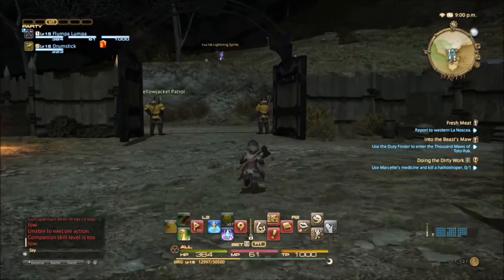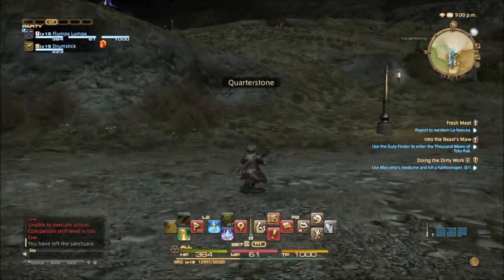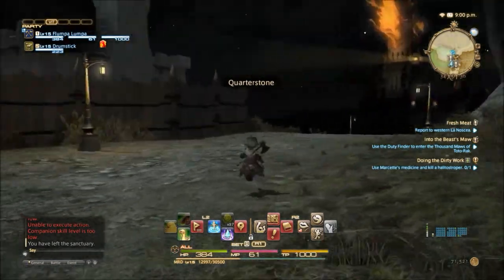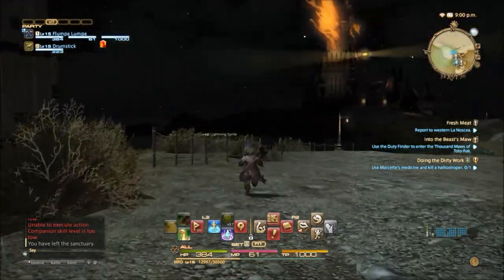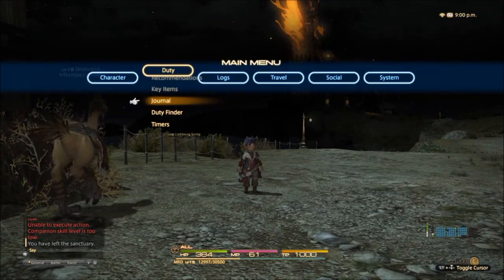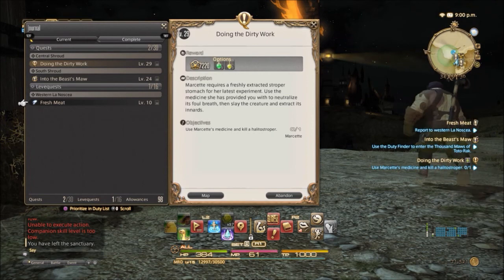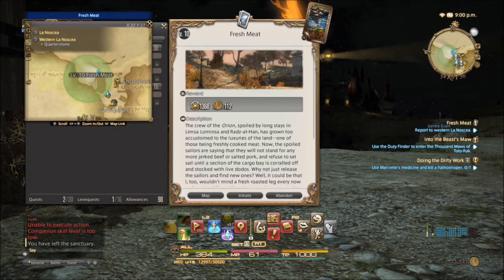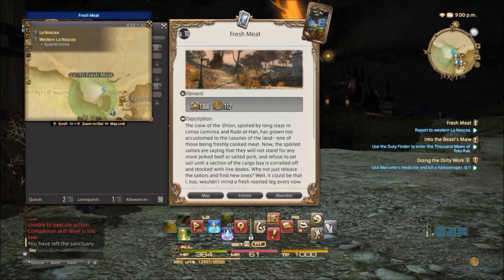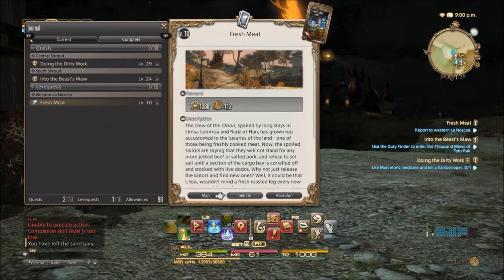The guild leves are always kind of in this area, so we're never going to be going very far. You can see this is a green circle — that's where the leve is going to take place. So if I go into my journal and select the leve quest, fresh meat, it will give me a map to tell me where I'm meant to be. There I am, slap bang in the middle of that green circle, which is where the combat is going to take place.